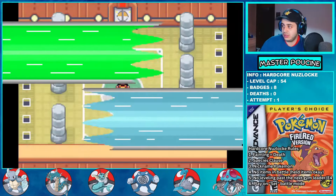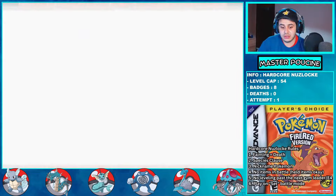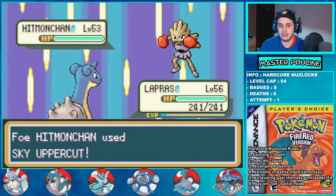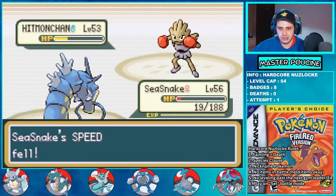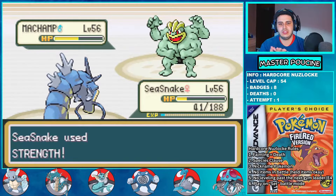Next it's Bruno. I lead with Lapras and Surf the Onix, then take a High Jump Kick from Hitmonlee. I switch to C-Snake who resists High Jump Kick and set up Dragon Dances before sweeping the rest of the team with Gyarados — after taking a critical hit Rock Tomb that almost killed me. One Strength for Machamp, another for Hitmonchan, and Surf for Onix. Bye bye Bruno.